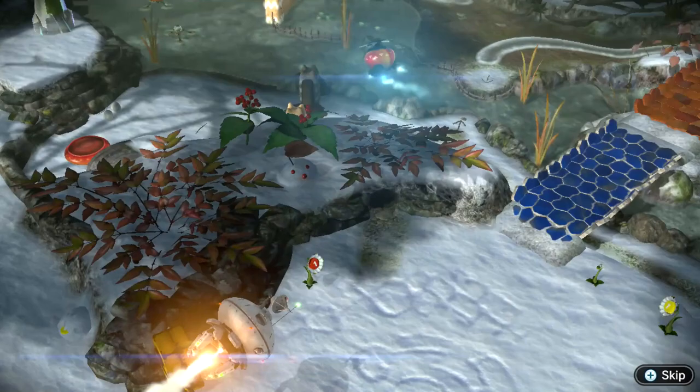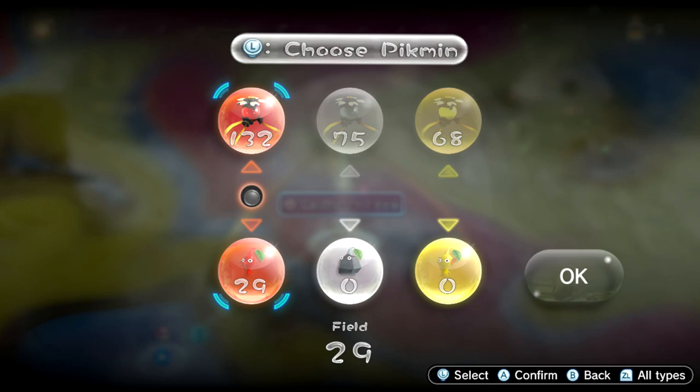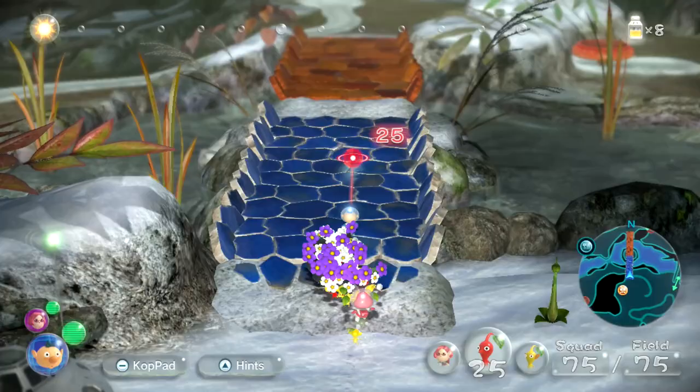Where's the captain? I guess we should find out. I think things will go pretty well today. There's still some things I need to figure out, but for right now we're going to do 25 of each — 25 red, 25 rock, and 25 yellow. Perfect. Let's grab all those guys and head back out.